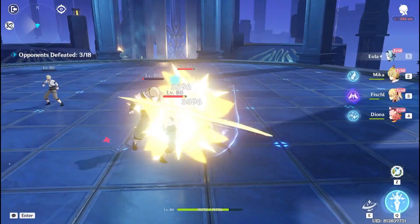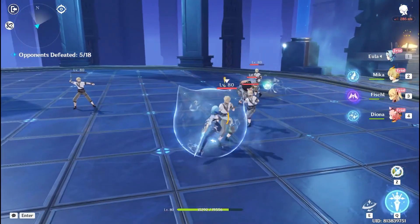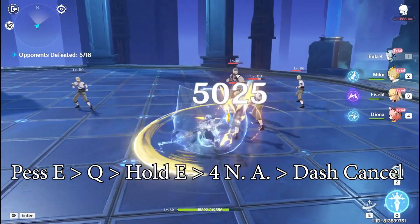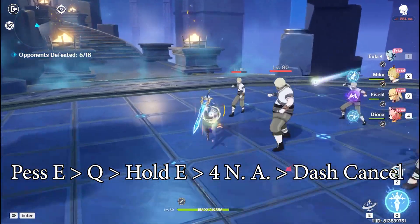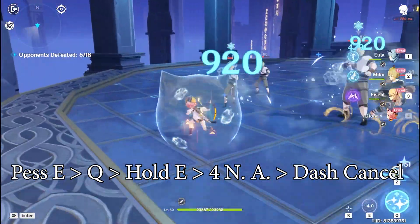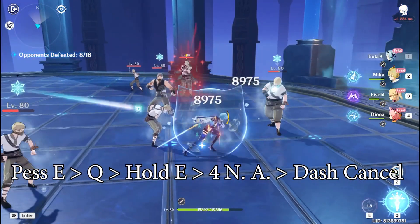For her normal attack combos, do 4 normal attacks then dash cancel for optimal damage. As for her ult rotation: use E to get 1 Grimheart stack, then use ult to get another stack, then hold E to explode the Grimheart stacks. After that, for the rest of the 7 seconds, continue to do 4 normal attacks and dash cancel.